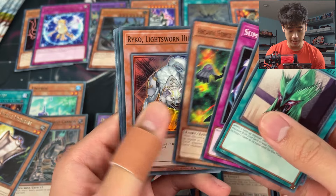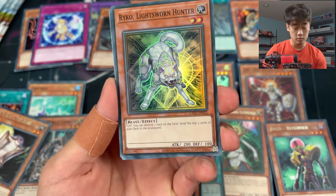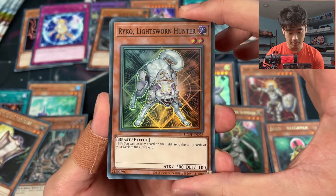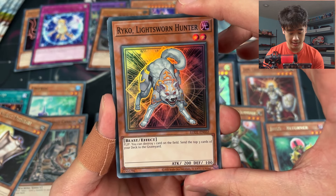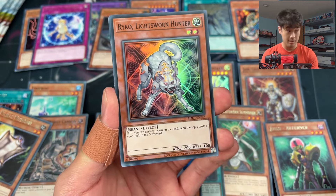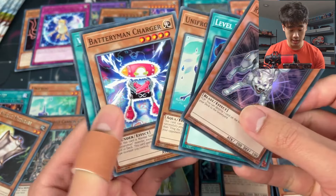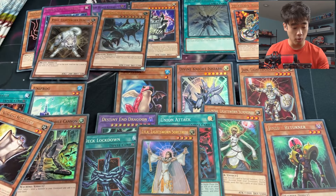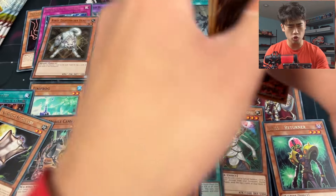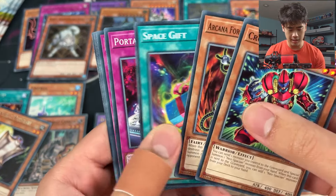We're looking for that ghost rare - ghost rare or bust, right? This is one of those game-breaking cards. Just flip monsters, send the top three cards from your deck to the graveyard, and destroy a card on the field. This Lightsworn strategy is incredible - I've never seen a more complete strategy on release like this.